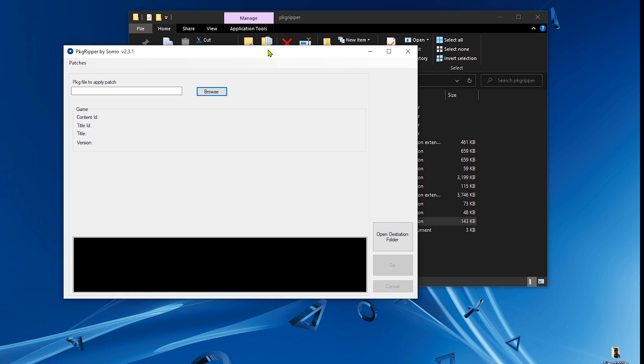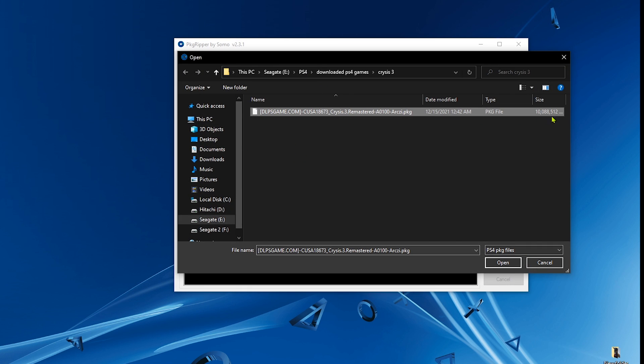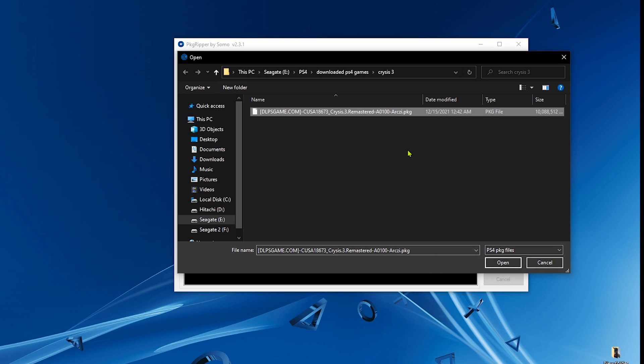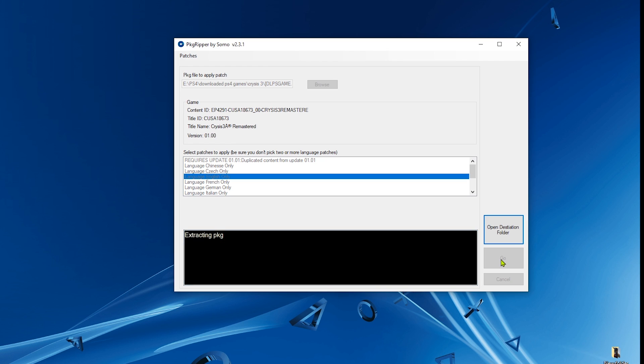Double-click on pkg ripper and click 'Run'. We're going to start with a game that already has a patch — Crisis 3, which is 9.62 gigabytes in size. Click 'Open', select English, and the rest of the languages will be deleted. You can see that the patch files have been detected correctly and the game has been detected. Select English only and click 'Go'. Now sit back, relax, and watch the tool do its job.